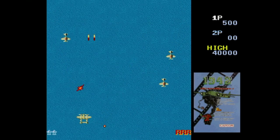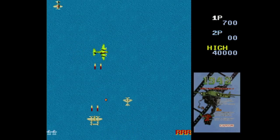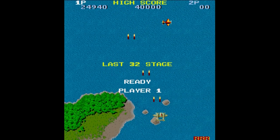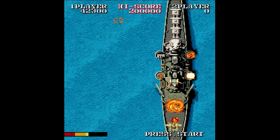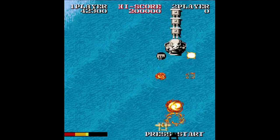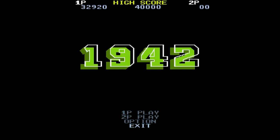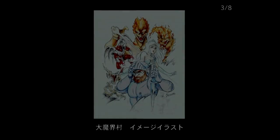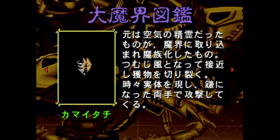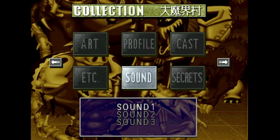Each game lets you play it on a horizontally oriented screen or vertically like the actual arcade game — and of course I'm playing them all vertically. Switching games is easy at the title screens and you can get back to them quickly by pressing A, B, C, and Start just like any other Saturn game. Each game also has a collection that shows off artwork for the series, drawings, tips, and may even have some arranged music to listen to.